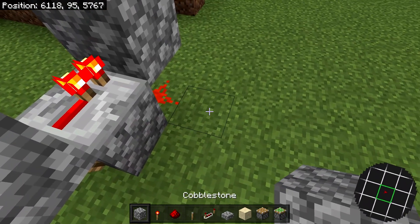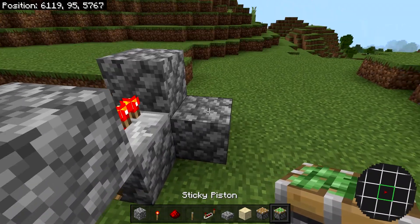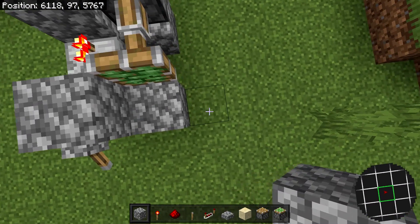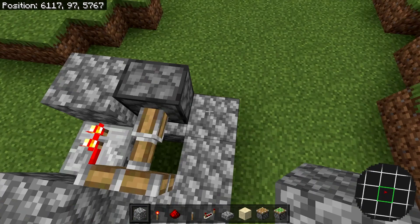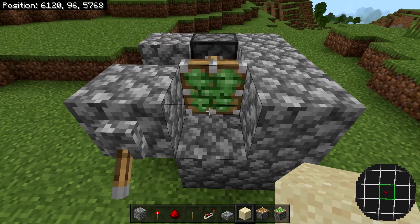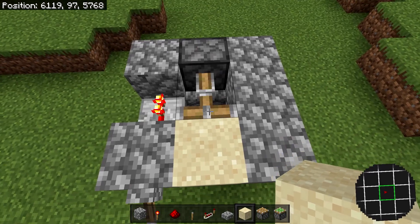Then place a solid block right next to our redstone dust, and then on top of that place your sticky piston. If you did it correctly, it should automatically be extended. Now down here, place a solid block and then three more along the side like so. Then build this up by one more block, but on the front facing the piston, place your sand block. Then place one more on the extended hand like so.